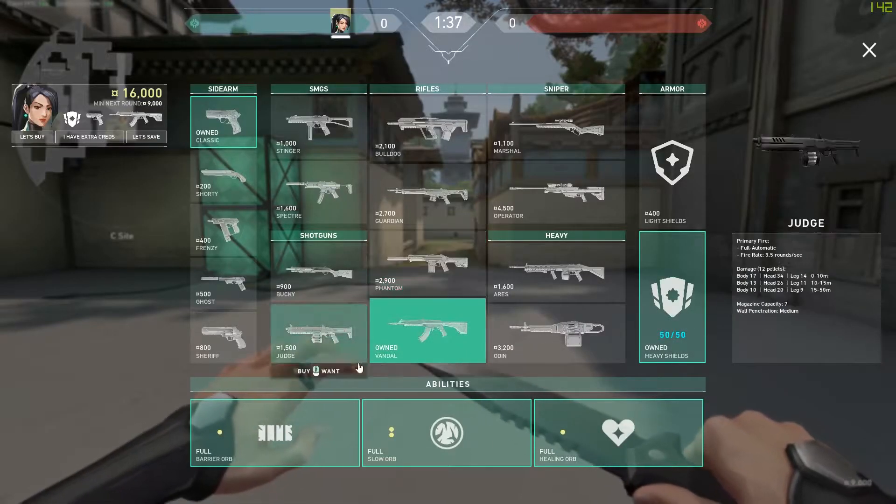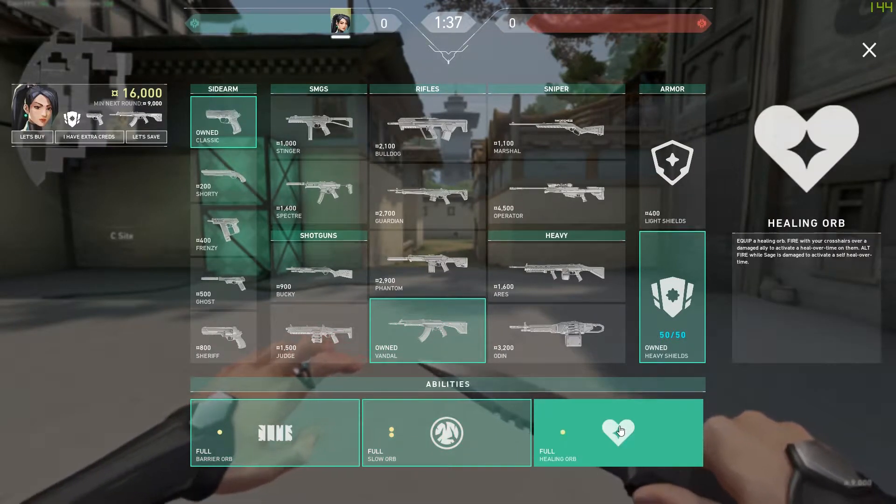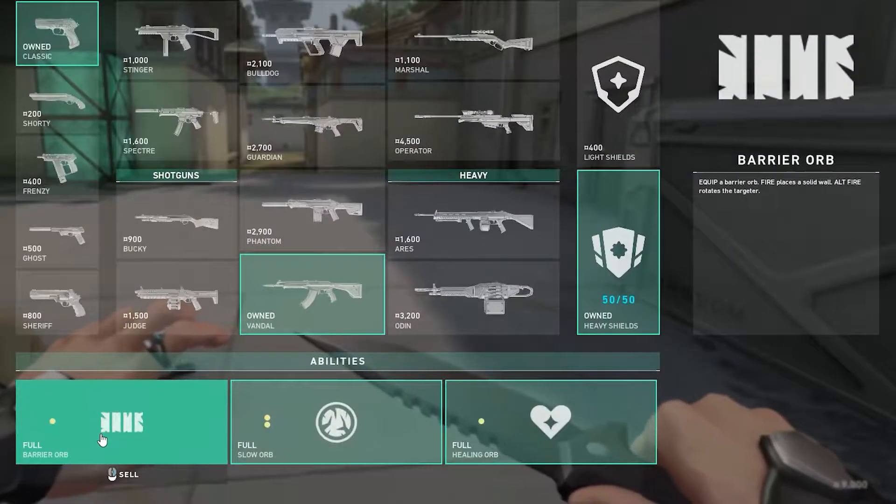First, let's go over Sage's abilities. You've got the Barrier Orb, the Slow Orb, and the Healing Orb, and then her ultimate which is Resurrection.